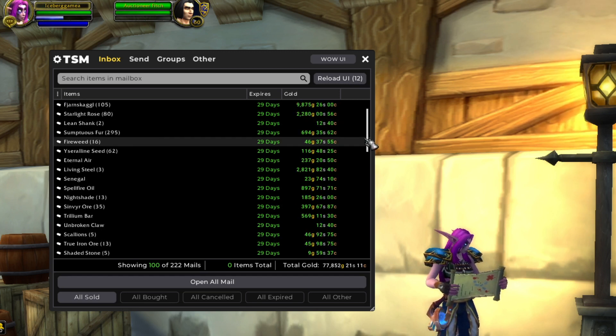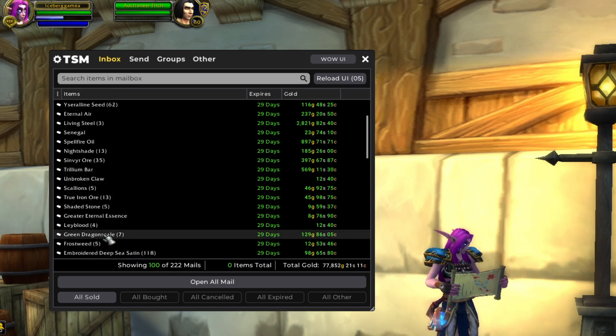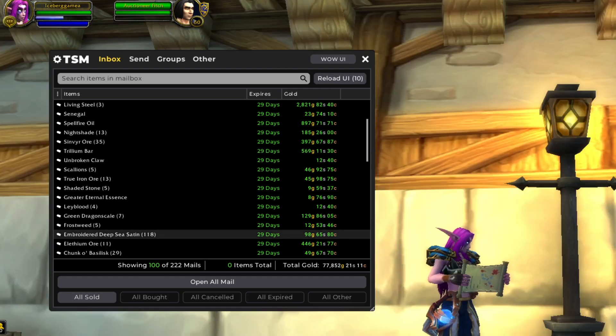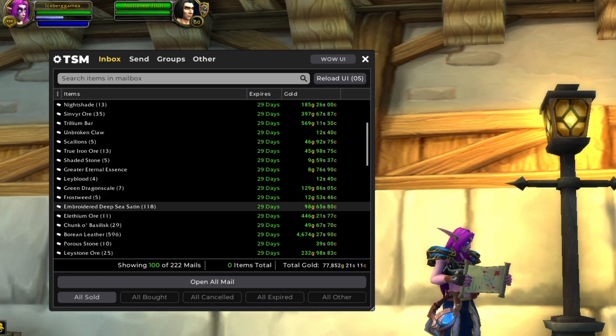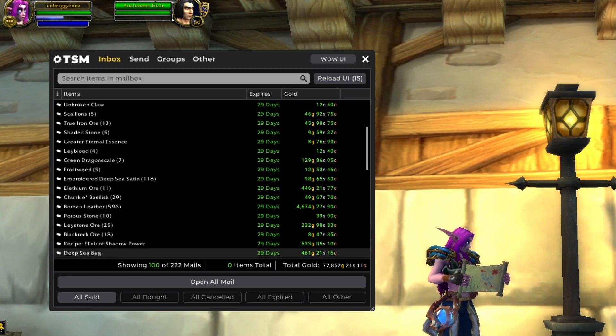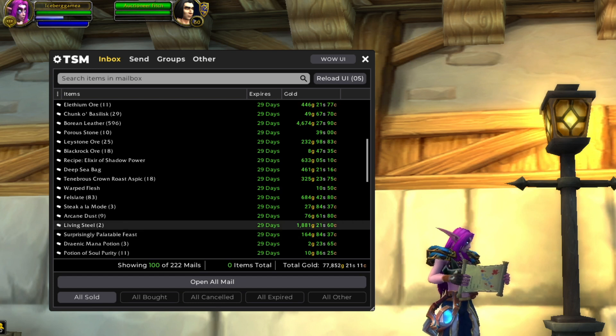Got some Shadowlands materials in here. Trillium Bars — again, I am selling the materials instead of waiting to craft Sky Golems because on this server it is more profitable to do so. Got some other random materials in here. Embroidered Deep Sea Satin is a material we get on the side from our tailoring bag flip. Nice Borian Leather sale from our Dragon Farm in Wrath of the Lich King. Here's another bag flip and some cooking flips. More Living Steel.